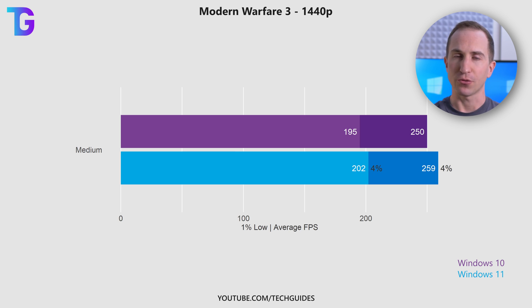Let's begin with the game I'm currently playing the most, which is Call of Duty Modern Warfare 3. As you can see from this graph, I'm getting roughly 4% higher performance both on the average FPS as well as on the 1% lows using the in-game benchmark.